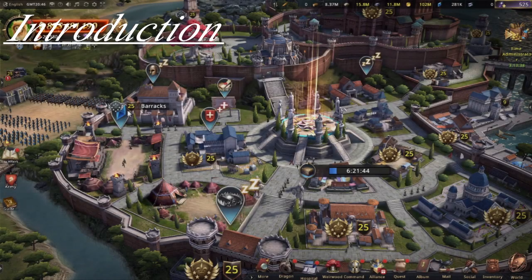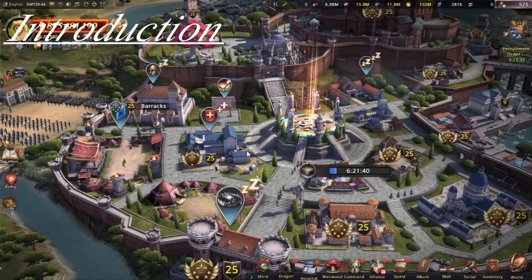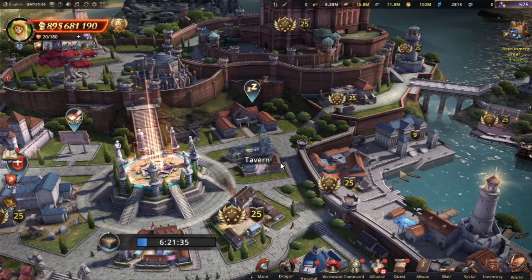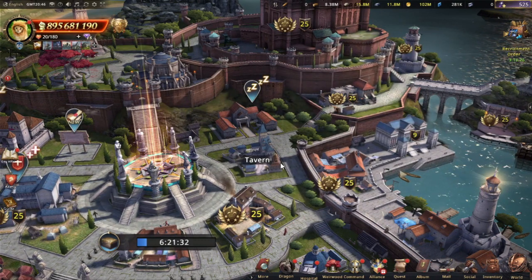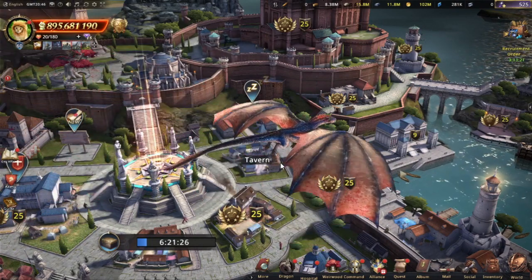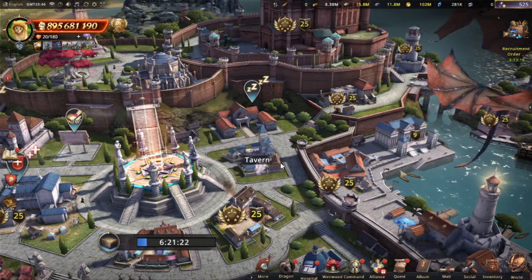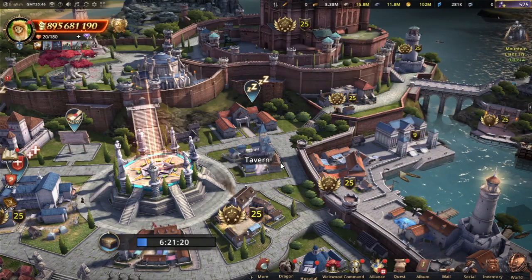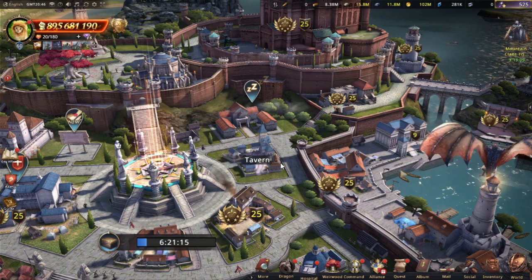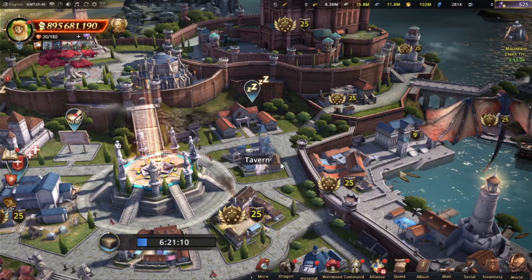Hello everyone and welcome back to another episode of Game of Thrones: Winter is Coming. Today's episode we are going to focus around the tavern, since the tavern has a bunch of useful stats and useful things related to it that help out in the game in various ways. It can be a little bit confusing to see how these things actually affect your game, or what to focus on in terms of what types of accounts you have.